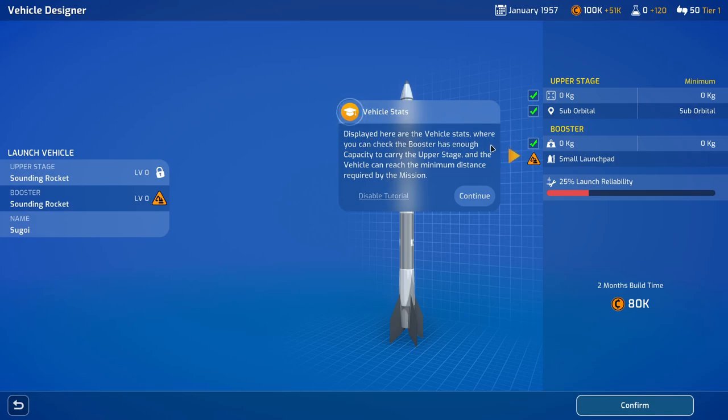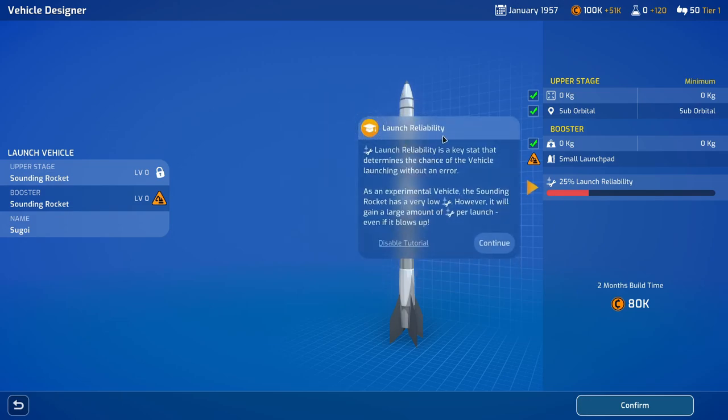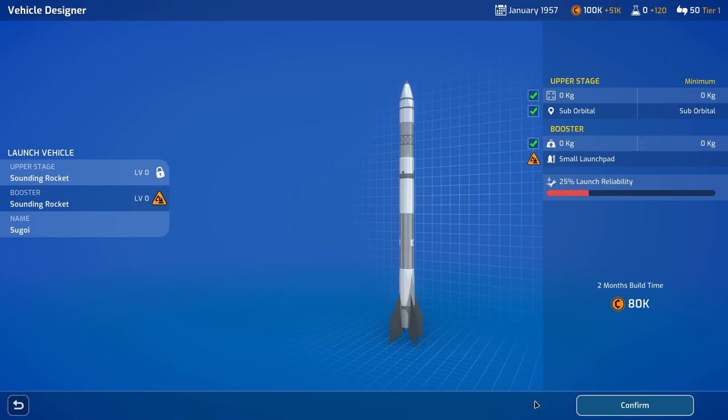The vehicle stats displayed here let you check the booster has enough capacity to carry the upper stage and the vehicle can reach the minimum distance required for the mission. The sounding rocket requires a small launch pad — you can still design and build a vehicle without it but you will need the launch pad to launch. Launch reliability is a key stat that determines the chance of the vehicle launching without an error. As an experimental vehicle the sounding rocket has a very low launch reliability, but it will gain a large amount of launch reliability per launch even if it blows up. Let's see an explosion! The sounding rocket is a valid design so it can now be confirmed.